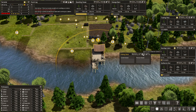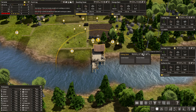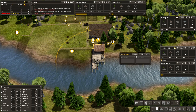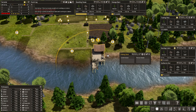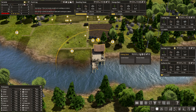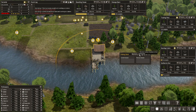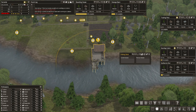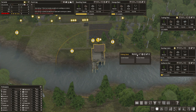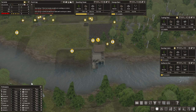This button here shows you the production in that particular building over the last year and the current year. At the moment, none last year and none this year, which you'd expect. We also have zero people working here at the moment. Right here there is a zero and then an up and down. If you click up, that will assign a labourer as a fisherman. A maximum of four can be there.